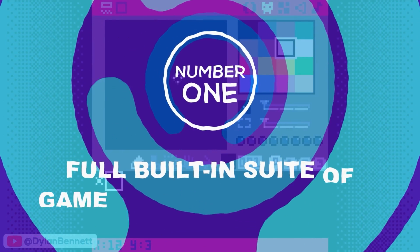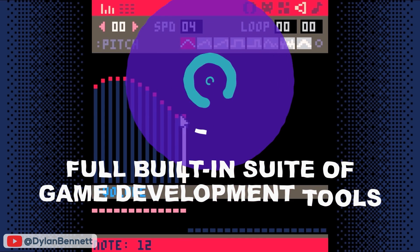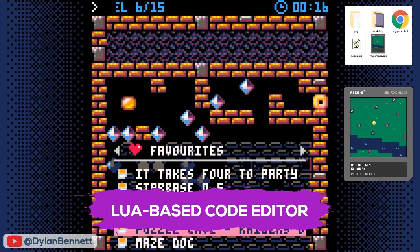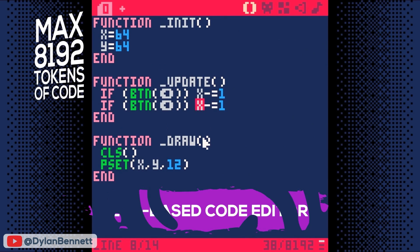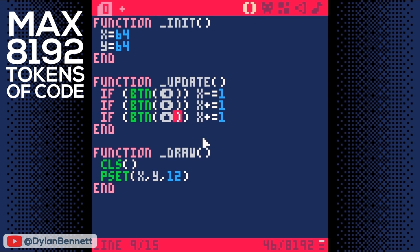Number 1: It has a full, built-in suite of game development tools. The moment you run Pico-8, a screen greets you with the option to run a cartridge or enter the editor. This editor is a Pico-8 game development suite consisting of a Lua-based code editor where you can see and edit the source code of any Pico-8 game, or write your code from scratch with a maximum of 8,192 tokens of code.